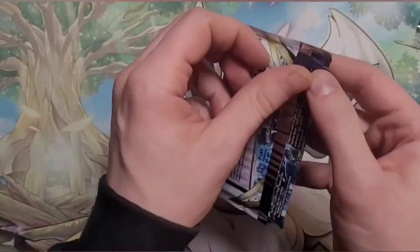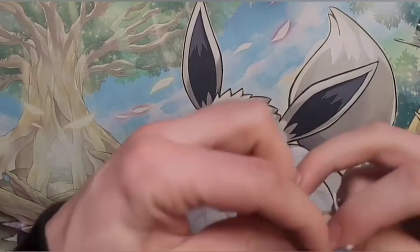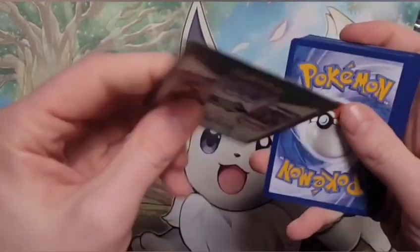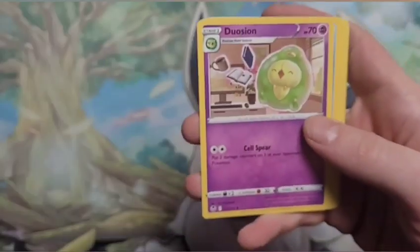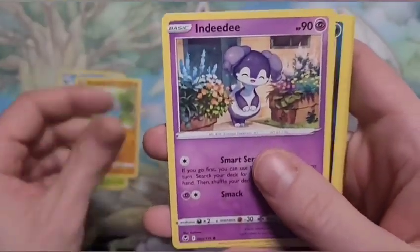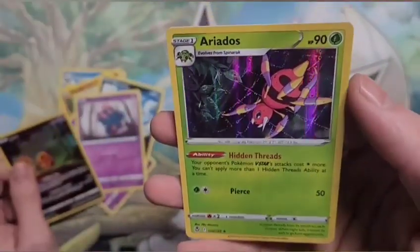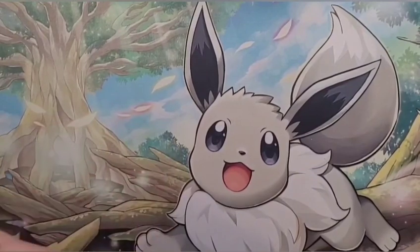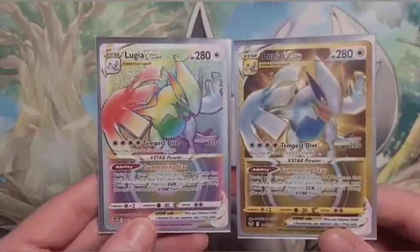We have one pack left — risk it all! Do we get the Lugia that's on the front — that alternate art? Cross the fingers, hope we get the best. Here we go, last code card — hope you've redeemed them all. Steel — all right! Wailord, Ninetales, Sunkern, Fansif, Indeedee, Jynx — alternate rare! But hey, look at this Jynx card we're ending with. Maybe we jinxed ourselves thinking we were gonna get that Lugia — but oh well, we did get these two Lugia obviously.